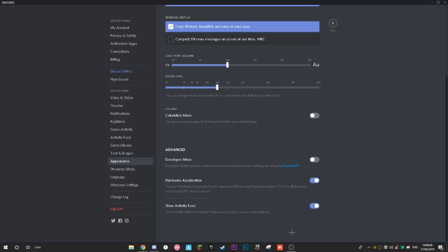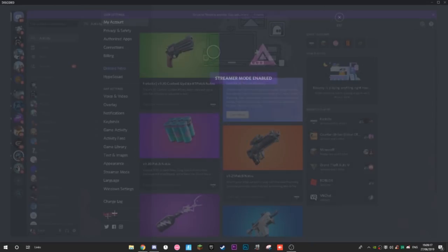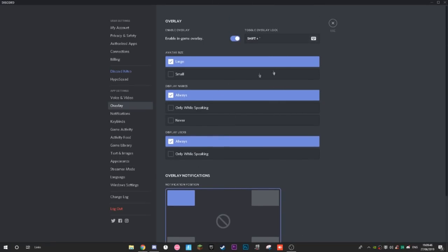Basically, your GPU is working a lot harder to make everything run smoothly and get more FPS in Discord, which is really unnecessary for most people. I have it on because I do a lot of calls and Discord server management, but you guys should turn it off. Press OK and Discord will restart. Go back to Settings, Appearance, scroll down, and confirm it's turned off.